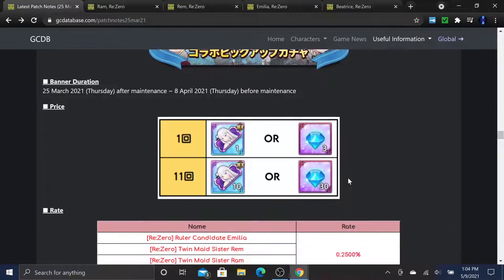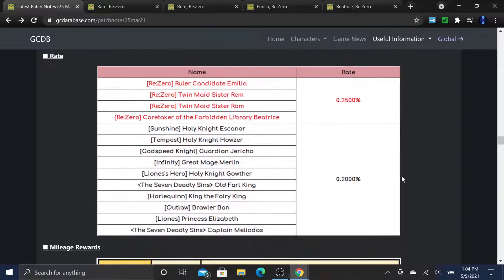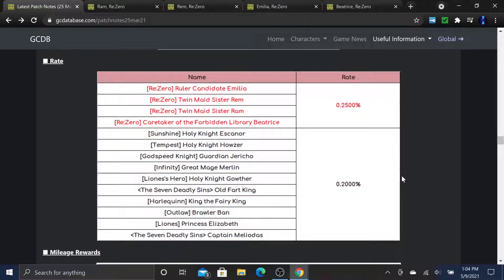A single ticket is the equivalent of 3 gems summoned. Now the banner rates - and you need to know this before you dive in - because the rates aren't that good. All four featured collab units, Emilia, REM, RAM, and Beatrice, are at a 0.25% rate, and everyone else is at 0.2%.